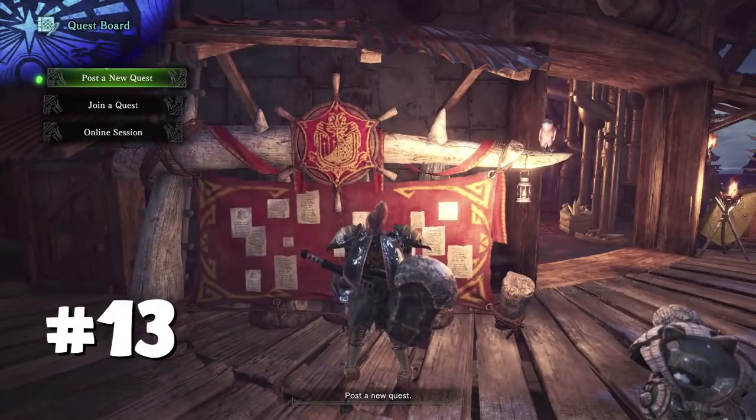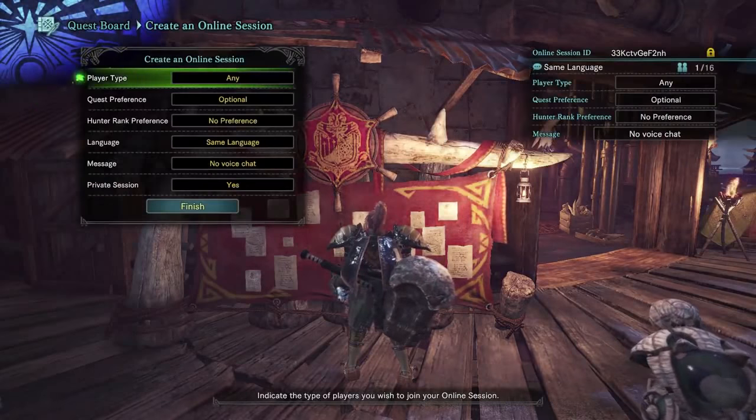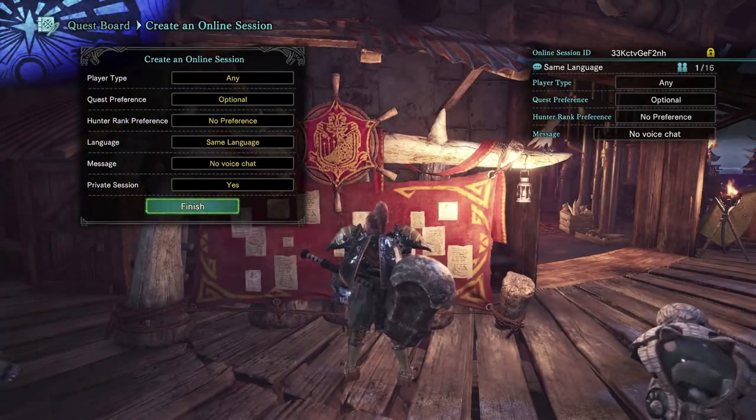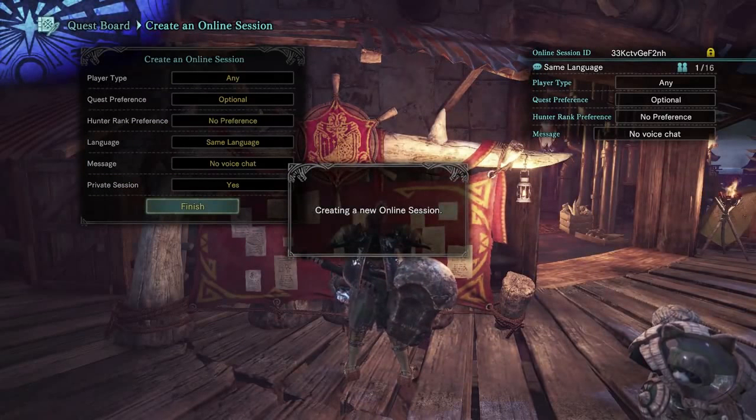If your game gets put into offline mode, whether you've been idling or there's been a network error, go to the quest board once you have internet access and select online session, then join or create your own session. This will force the game to log into the servers again without having to exit or reload the game completely.